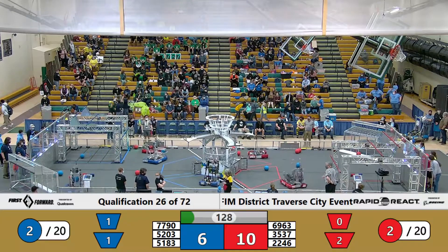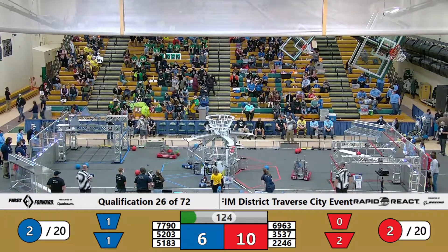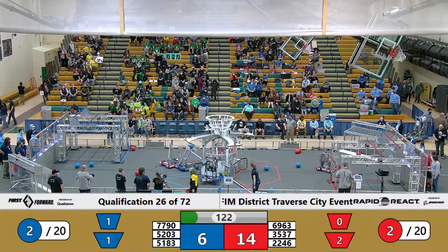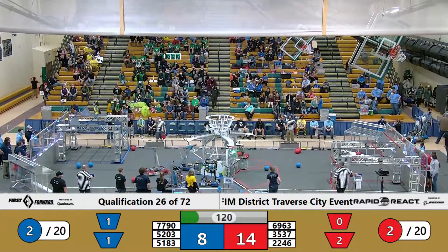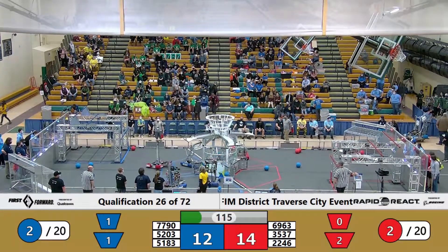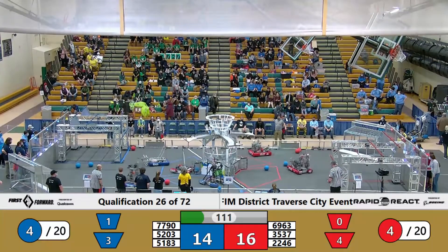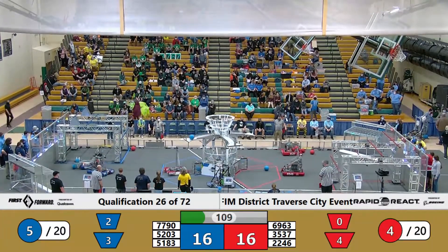Also on the Red Alliance, one of my favorite looking robots at 6963 — Blood, Sweat, and Gears — on a drivetrain tank. I love that tank style and the way it rocks. It pushes, it rolls, it just makes life more challenging for the Blue Alliance.